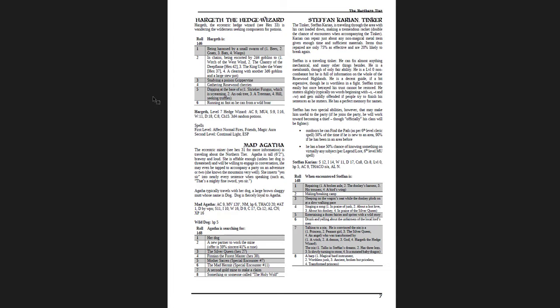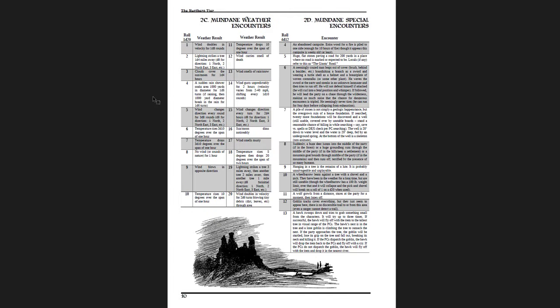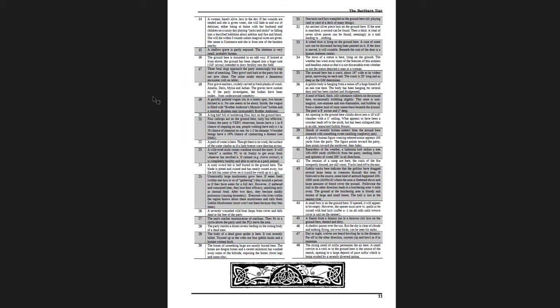There's also Hargath the Hedge Wizard, Mad Agatha, Stefan Karian Tinker, the Witch of the West Wind. There's a whole bunch of mundane encounters, and they're relatively boring — but if you look at the people encounters, they're actually kind of interesting: a little girl lost, a tinker, a deluded wandering knight, an old man, a bandit scout, a wandering beggar, a false pilgrim, a noble in disguise. The creatures you run into are grounded and realistic: deer, moose, rabbit, quail, pheasant, grouse, lynx. You're not really running into goblins and ogres. If you're going to run into a creature that's a fight, it's going to be a named creature. Then there's a seemingly crazed man leaping out of cover brandishing a branch as a sword and wearing a turtle shell as a helmet and a breastplate of woven corn stalks — it's mundane, not magical, but interesting.